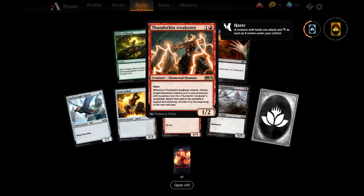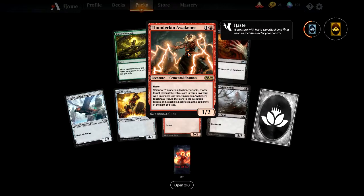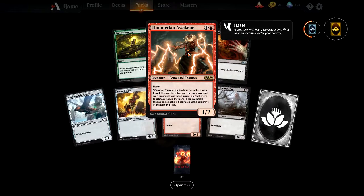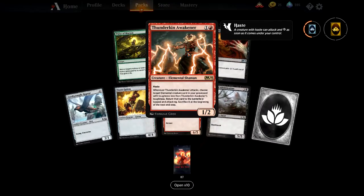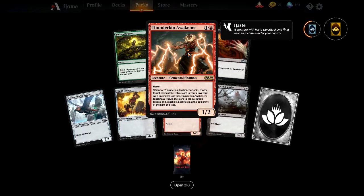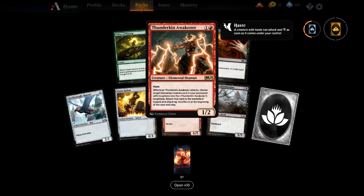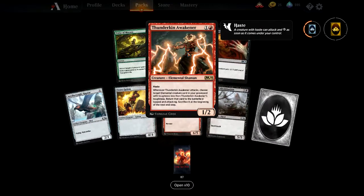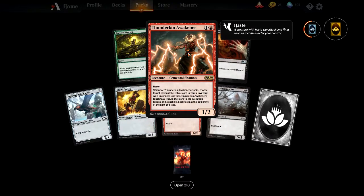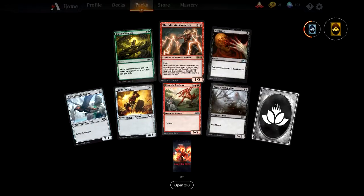Thunderkin Awakener — two mana for a 1/2 with haste. When it attacks, choose a target elemental creature in your graveyard with toughness less than Thunderkin's toughness; return that card to the battlefield tapped and attacking, then sacrifice it at the beginning of the next end step. If you've got something like Blanchwood Armour on it, you can bring out the big stuff for a second attack. Could see some play in Gruul.